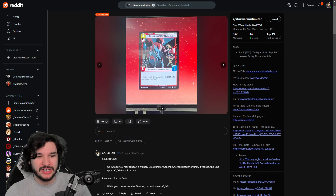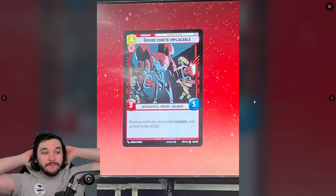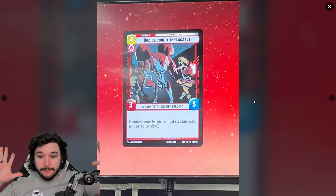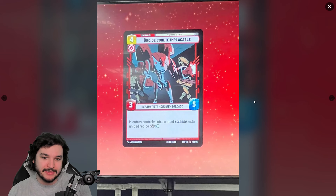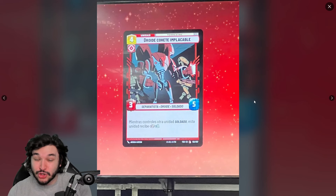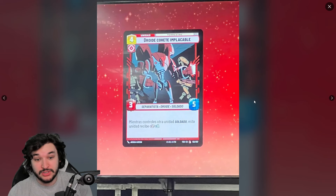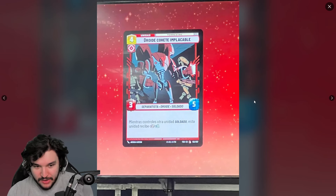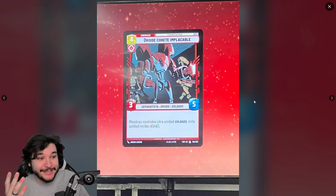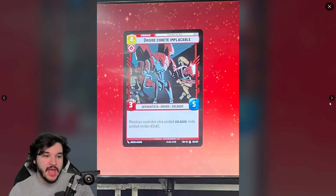Next is Relentless Rocket Droid — a four resource aggression ground unit, a 3/5 base stat line. When you control another trooper, it gains plus two plus zero, making it effectively a 5/5 for four resources. That's pretty impressive — it dwarfs a lot of stat lines. It's a separatist droid with the trooper tag, which is relevant since most clone troopers are troopers and most separatists are droids. A four-resource 5/5 with relevant tags fits nicely in a trooper theme deck.